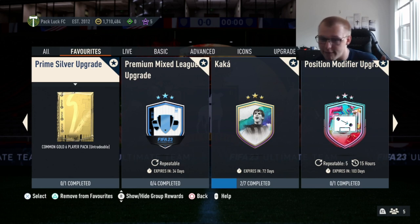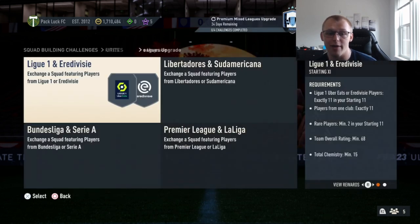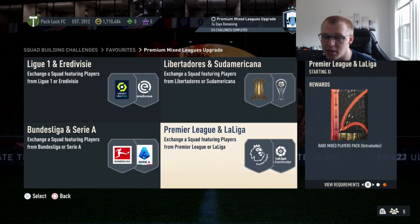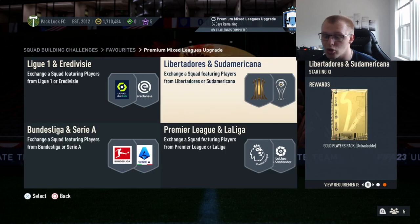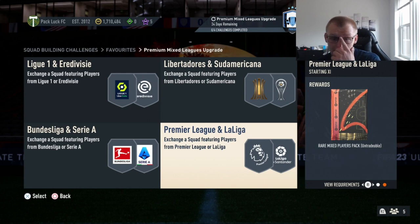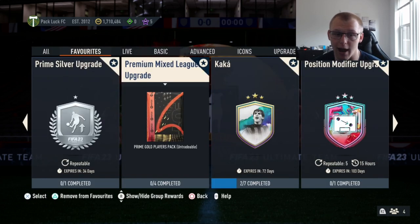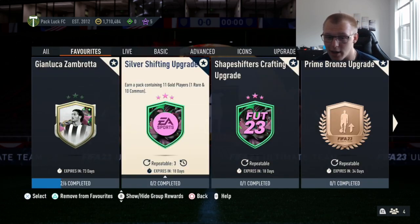I'd recommend just doing the 10 a day and then taking a break — enjoy the summer. But if you want to keep grinding, another option is the premium mixed league upgrade. We have a video in the description on how to grind league SBCs. You'll get tradable and untradable gold commons and gold rares that you can keep putting back into league SBCs. For off-league players you pack — like MLS gold rares or gold commons — you can chuck those into the 80 plus double upgrade.